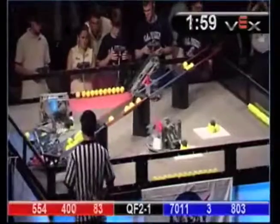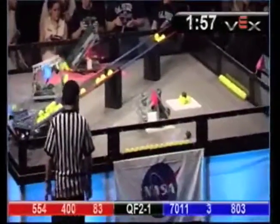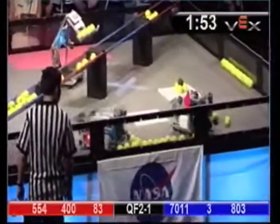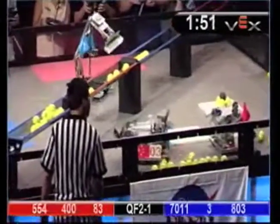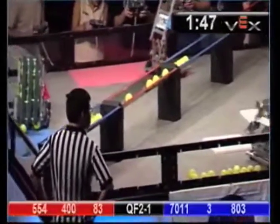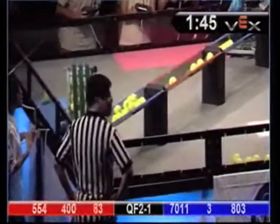Here we go in driver control mode. All four of us moving. Team 5-54 on the far side of the field is looking for the black bonus balls. Team 8-0-3 driving over, hopping at four balls for Blue in the blue trough. Not a lot of scoring going on, but a whole lot of picking up.